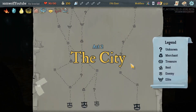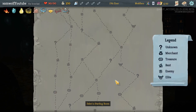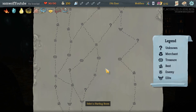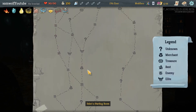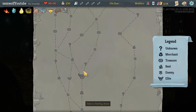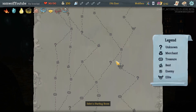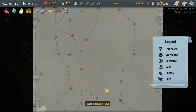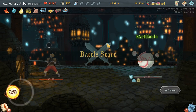Increasing our block a bit is fine. I want more curses though. There's one elite, a second one up here, so we go here to a question mark, then elite, then rest, then question mark — move up to that second elite. It's not amazing but that's the way we're doing it.